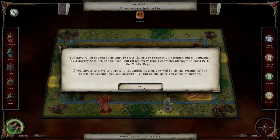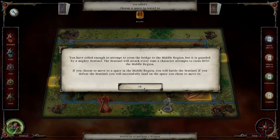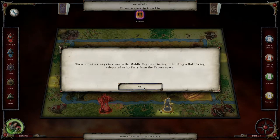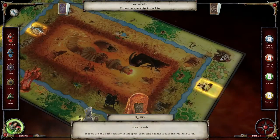It is guarded by the Sentinel. You've rolled enough to attempt to cross the bridge to the middle region, but it is guarded by the Sentinel who attacks every time a character attempts to cross. Be warned, the Sentinel's strength of nine is one of the toughest enemies. If you lose the battle you lose a life. There are other ways to cross to the middle region - find or build a raft, be teleported, or take the fairy from the tavern space.